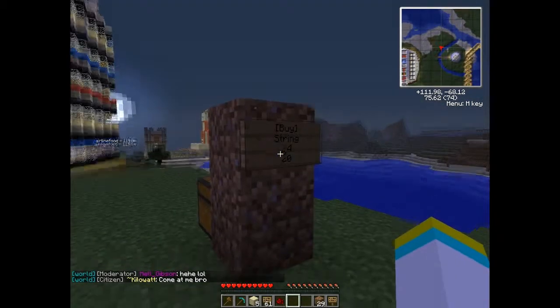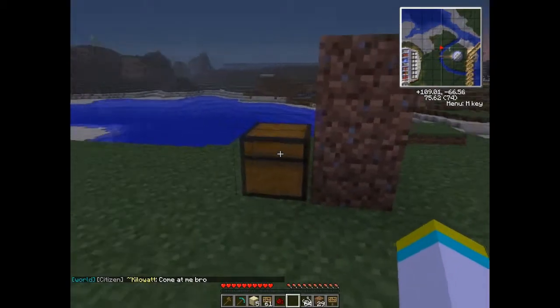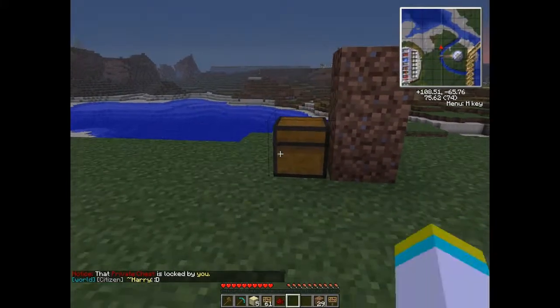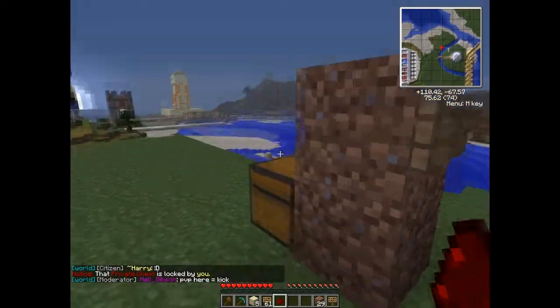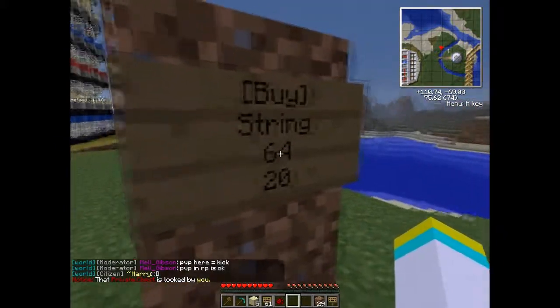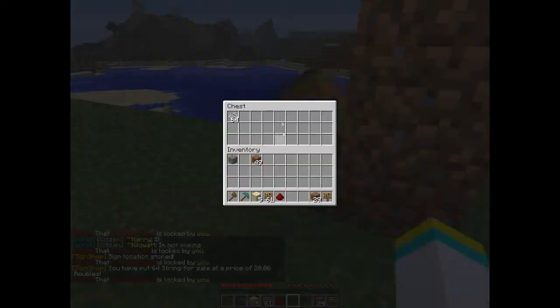Now that is inactive — nothing can happen from that right now, because it doesn't go off your inventory. I conveniently have 64 string in my inventory. We have to see this chest and put it in there. You have to have the right amount to connect these, because whenever you connect the sign to the chest, it must be the right amount. This amount on the sign does not code for anything — that's just extra information for your customer. So let's punch that — and bam, connected.